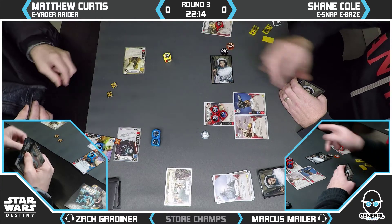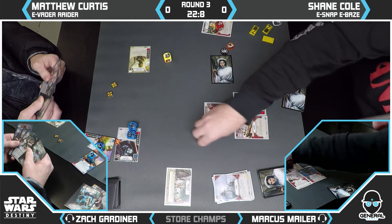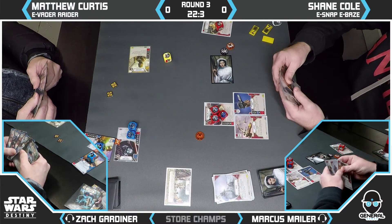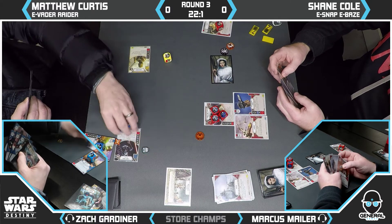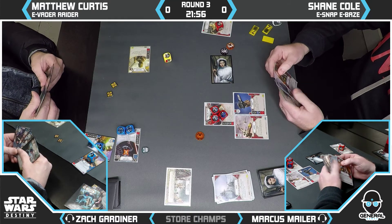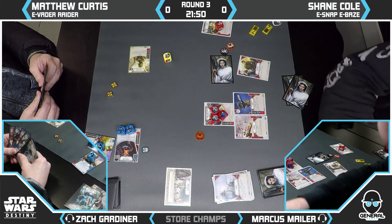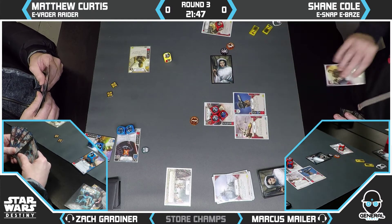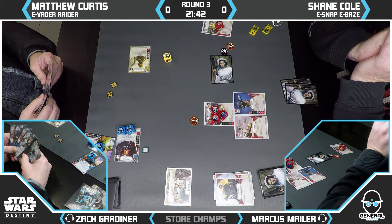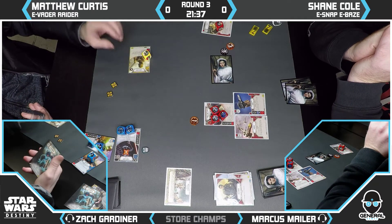What's your line if you're Shane? How do you get out of this? You need to get gear on Baze. You need something with a big value in play. The ceiling on Snap is two damage — very low. The best you can hope for is hitting Crush 2 and then using C-3PO, or looking for the cheeky Rocket Launcher. That's a big out. Snap does survive — Dug In is huge. What we're seeing actually is a bit of a shame on Shane's part.